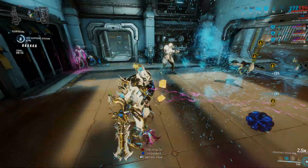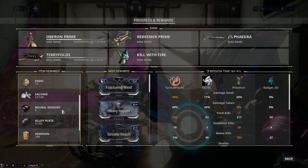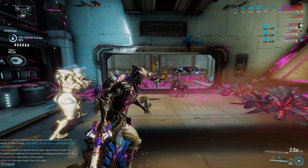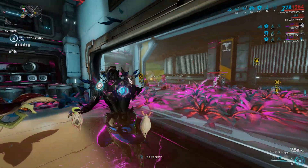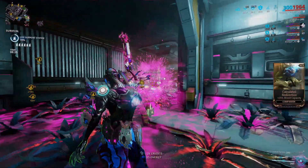Jump into one of these missions, find a choke point on the tileset — like a room with only one entrance — and funnel all of the enemies into that choke point. It's a cheesy method but it works. Kill everything; slash weapons would be a huge help. Then let the resources sit on the ground for a while until you hopefully get that Smeeta affinity buff.